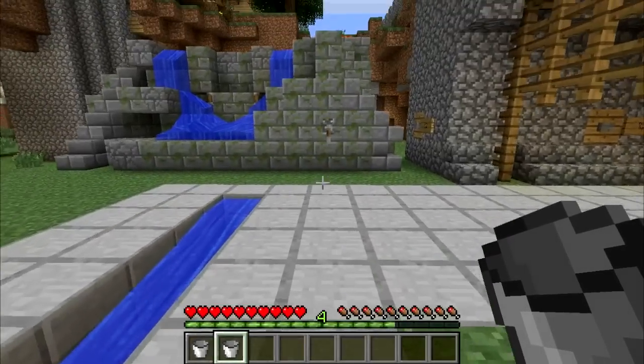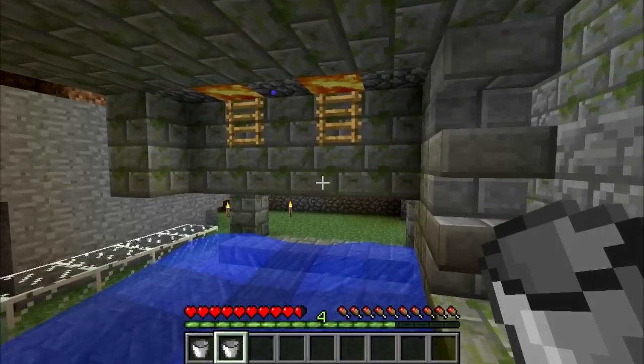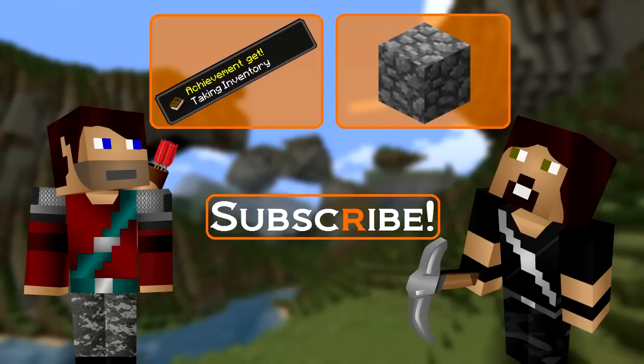Of course, if you want it to look nicer, you can always have a go at this fountain cobblestone generator shown here, or a large two-story generator like this one. Once you've gotten the hang of that, click here for the video all about cobblestone, and click here for a video on another game mechanic.